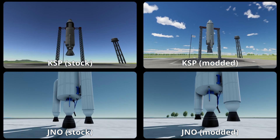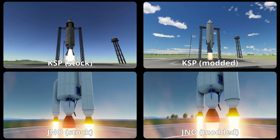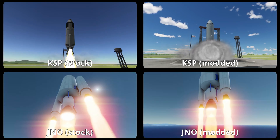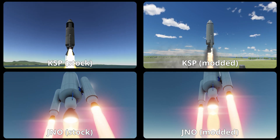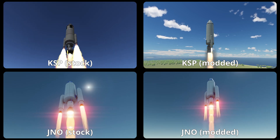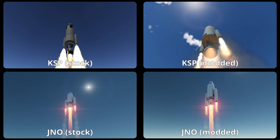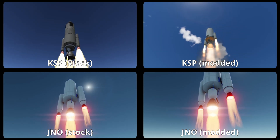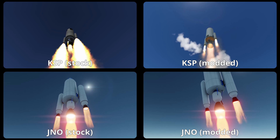Now let's see a close-up of the engine at launch. Comparing stock KSP and modded KSP, we see a clear improvement in the plume visuals and the smoke that is displayed, as well as the increased details of the engine. Between stock and modded Juno, we see no differences. Comparing KSP and Juno directly, KSP again offers way more details on many aspects. So the point goes to modded KSP again.